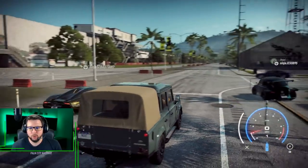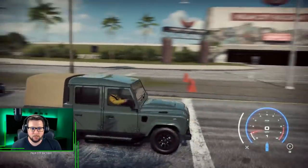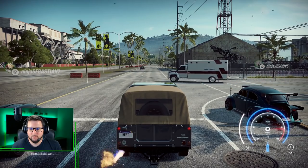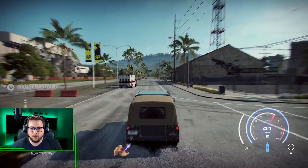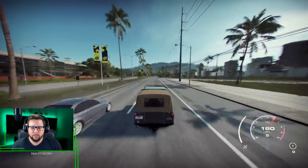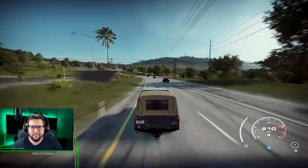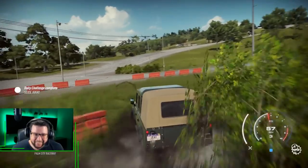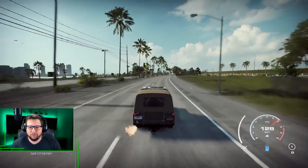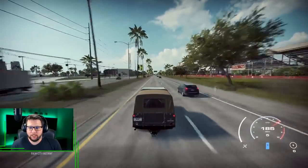Oh, we got a Regera. This is a good test. The Regera is very fast top speed but doesn't move off the line very well, so let's see what happens. Nice, solid launch. He had to go around that ambulance — that wasn't very fair. Look at this, I'm just holding him off barely. I just beat a Regera! Granted, the Regera is definitely not the fastest drag car, but that's hilarious. That car is very good top speed, not good off the line.